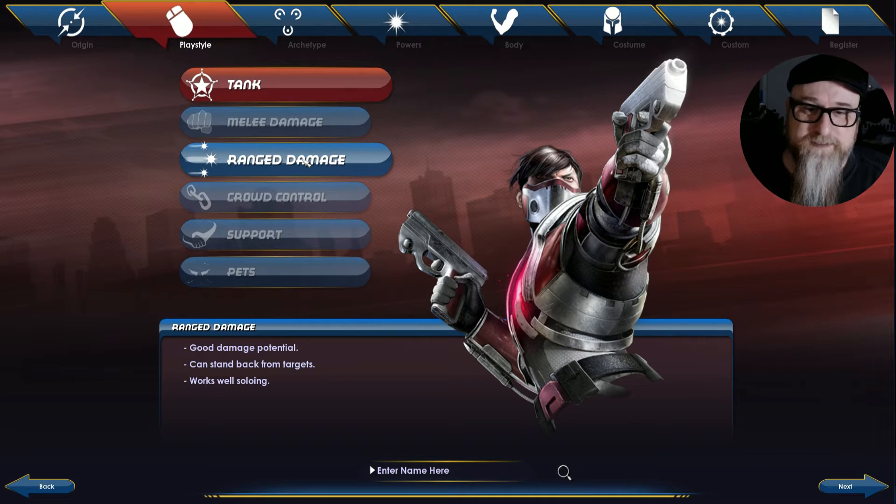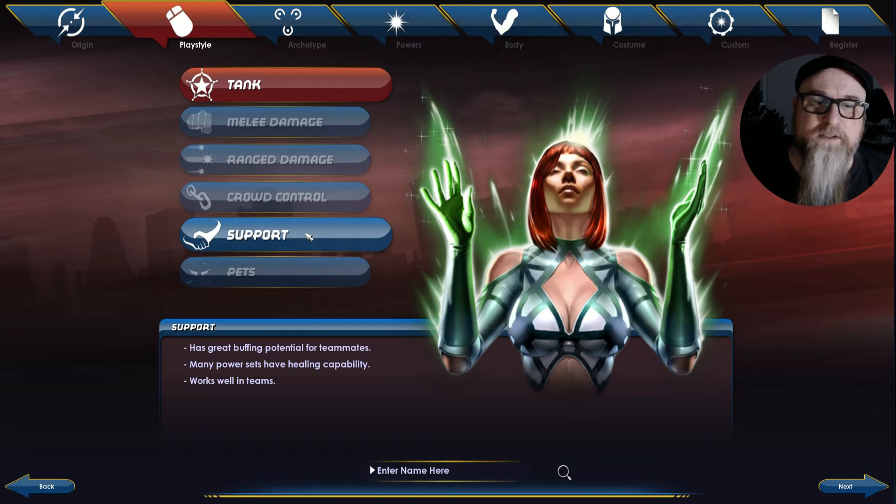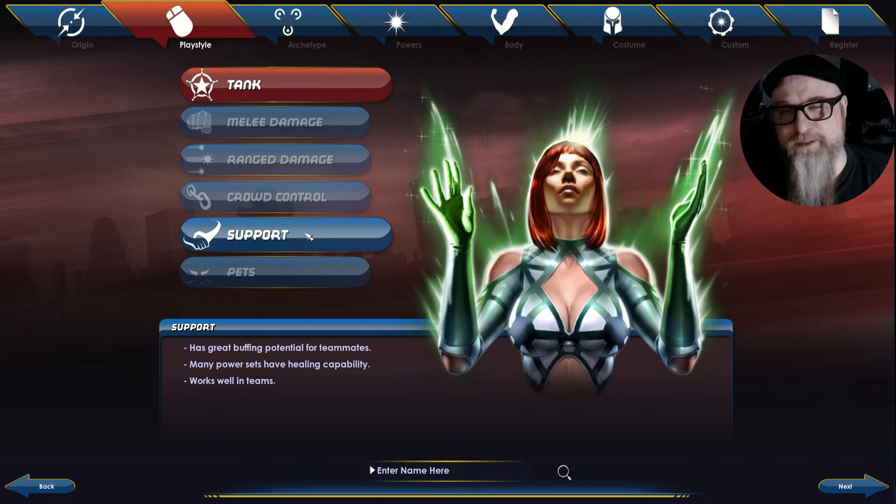Range Damage means you can shoot either guns or, if you're a mutant, fire, ice, or energy — you're long range. Crowd Control is like an enchanter type from D&D or EverQuest, where you can put people to sleep or control large groups so your team only has to fight one or two at a time. Support includes things like healers — the D&D parallel would be a cleric, druid, or shaman with healing spells and support abilities.